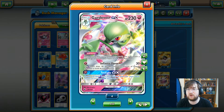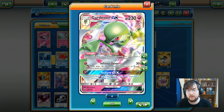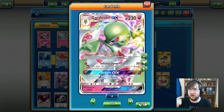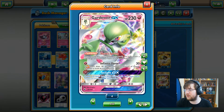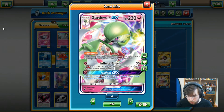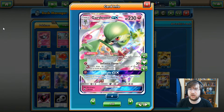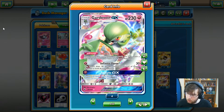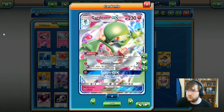What really helped Gardevoir against all those Garbodor decks is the Twilight GX attack. For one fairy energy, you get to shuffle 10 cards from your discard pile into your deck. This meant you could set up turns one and two, get all your items out, and then on your next turn use Twilight GX to put all those items back in — Garbodor was doing nothing to you.